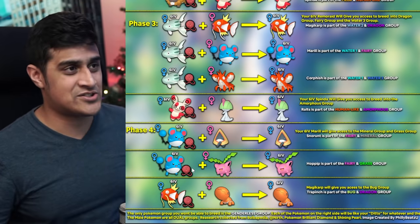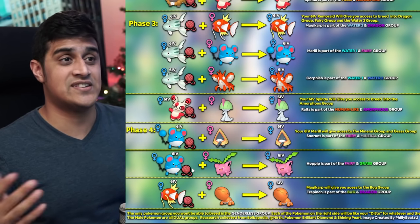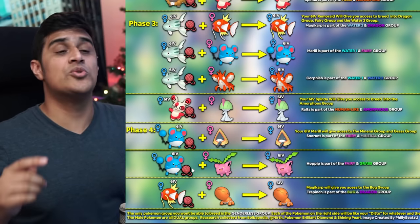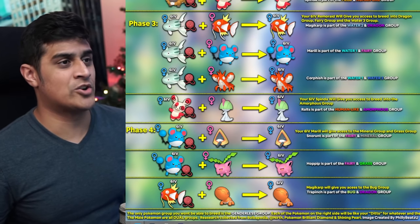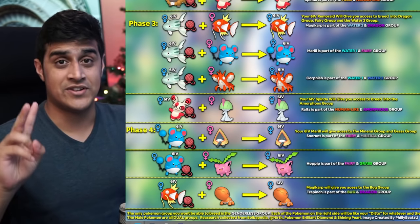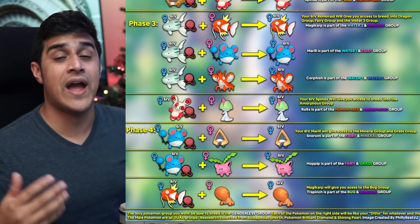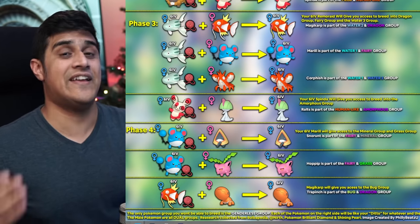The final step is taking your 6 IV Magikarp from Phase 3 and breeding it with a Trapinch. Since both Magikarp and Trapinch share the Dragon egg group, you'll eventually get a 5 to 6 IV male Trapinch that gives you full access to the Bug group. The only group you won't be able to breed for with this method is the Genderless group, so things like Rotom are excluded. Each of the resulting male Pokemon acts like your personal Ditto, having access to two egg groups with 6 IVs — it's actually mind-blowing that Bidoof is responsible for all of this.